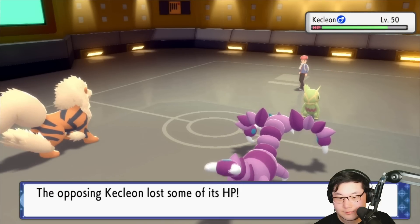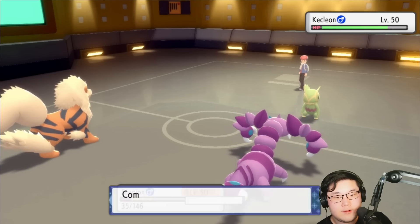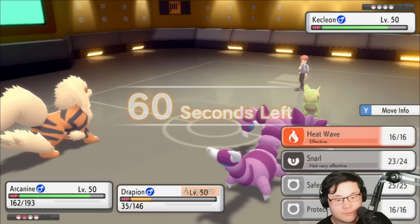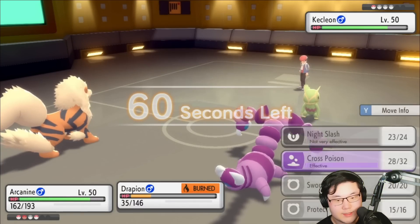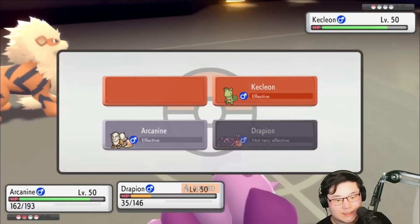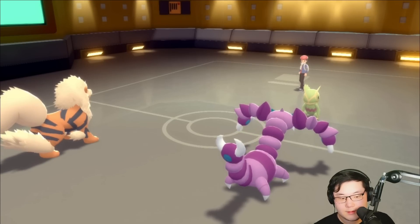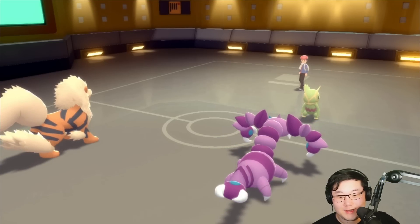Drain Punch comes out from Kecleon into our Drapion — that did a lot of damage, wow. I guess because of Protean and Life Orb, but it was Intimidated. That's fine. We never risk our win condition which is Breloom, because Mach Punch is really solid there. Cross Poison because it's a Fighting-type currently. Drapion ended up putting in a ton of work in game one.